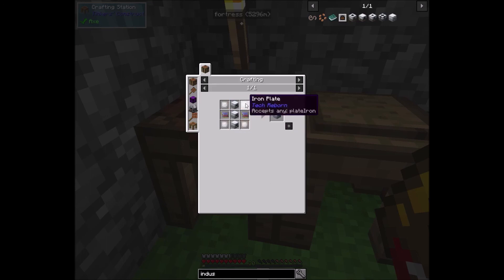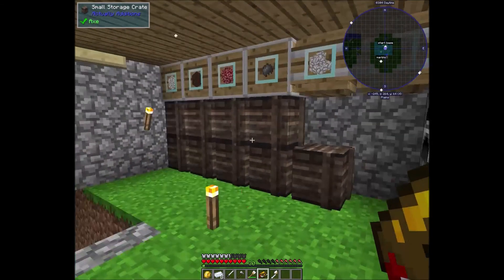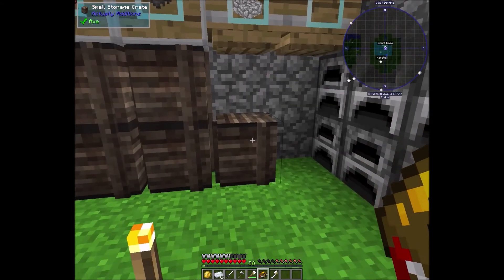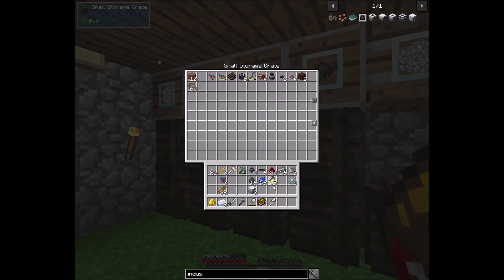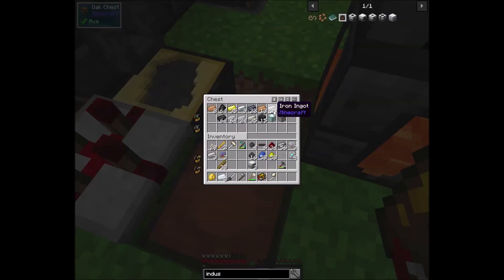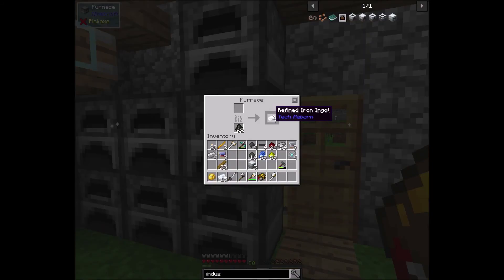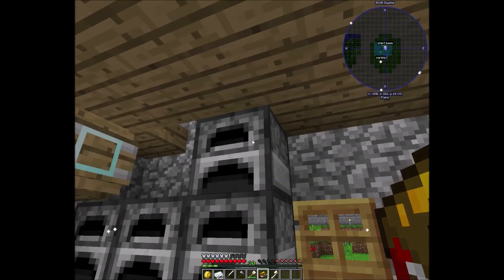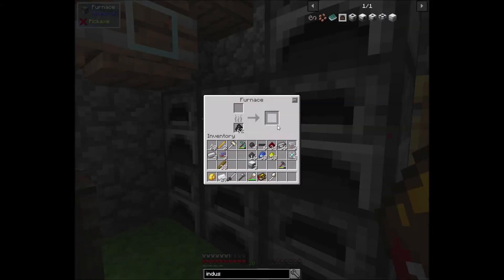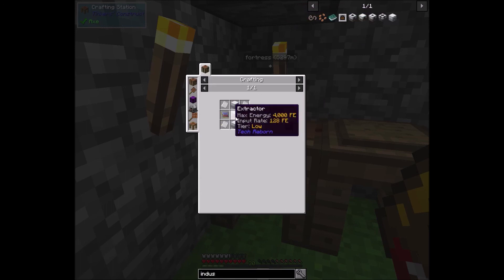Iron plates. And let's see, how do you make iron plates? Engineer's hammer. I know I have an engineer's hammer around here somewhere — there it is. Let's go ahead and grab a couple more pieces of iron. That one's already empty, that one's empty — there we go. Now I need four plates. There we go, now we got to make this.